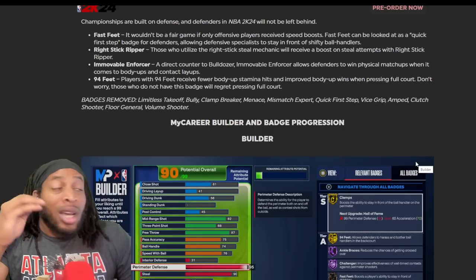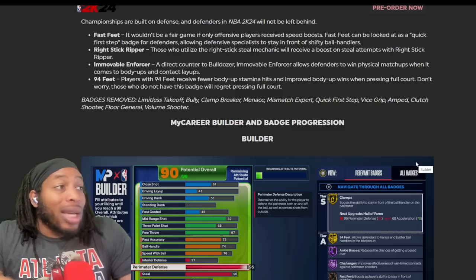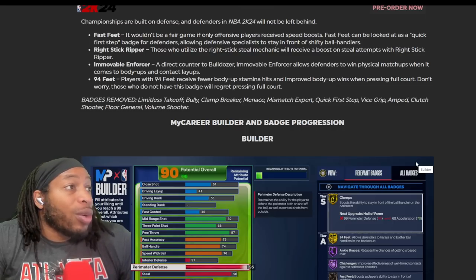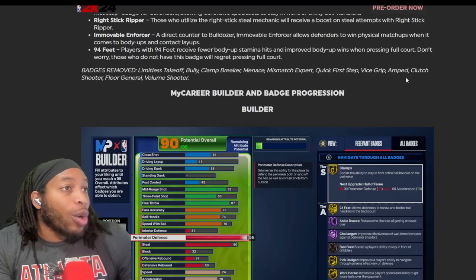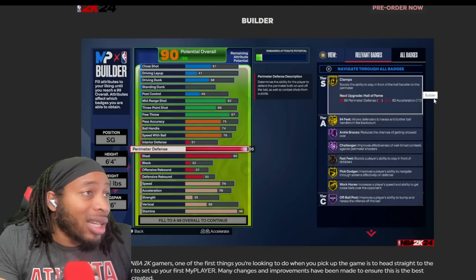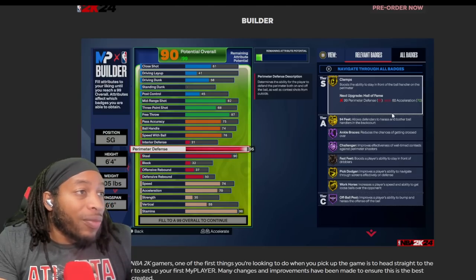I'm gonna max out strength so hopefully you don't have to go through that. I'm gonna max out my rebound and all of my defensive stuff and just have shooting or something like that, so y'all will be able to tell what is good. 94 feet - players with 94 feet receive fewer body-up stamina hits and improved body-up wins when pressing full court. Those who don't have this badge will regret it - you can't just be out there pressing for no reason.